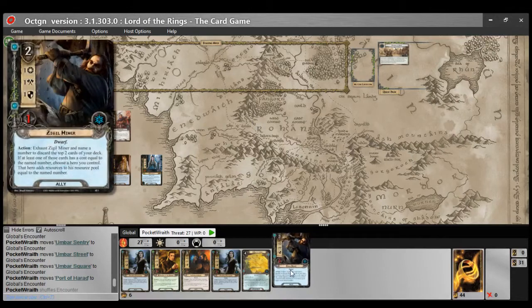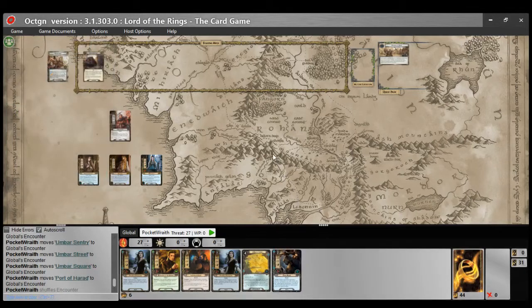I could have gone back to earn a card pool from before the errata happened, but I've chosen to ignore the errata and put the original version into a modern card pool to see how that turns out. Here you see the original Zigil Miner with no errata — it exhausts, you name a number, and discard the top two cards of your deck. If at least one of those cards has a cost equal to the named number, choose a hero you control — that hero adds resources equal to the named number, as opposed to only one resource per activation under the errata.